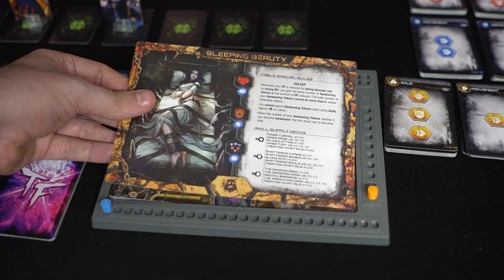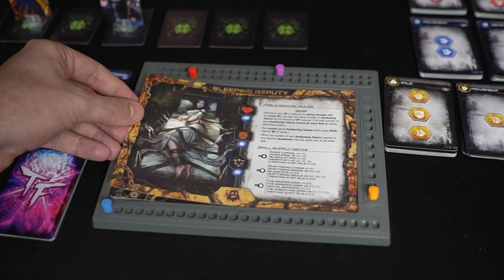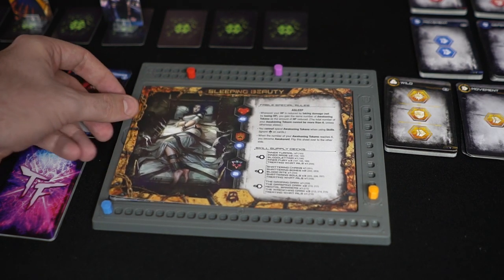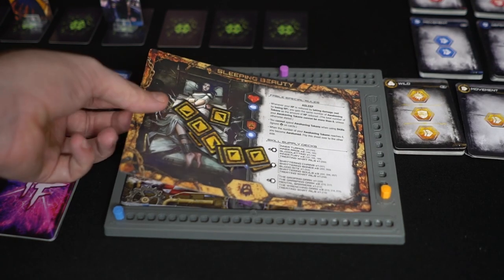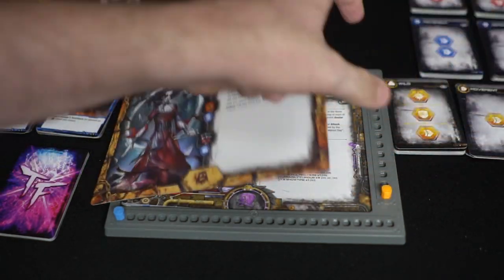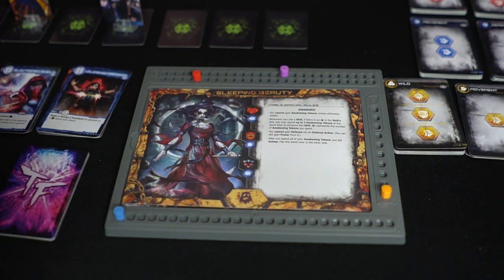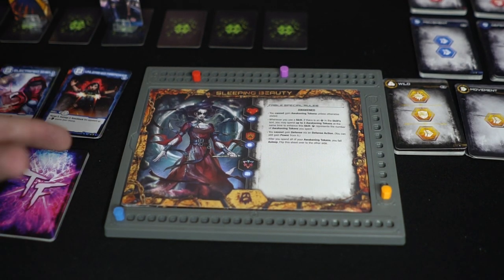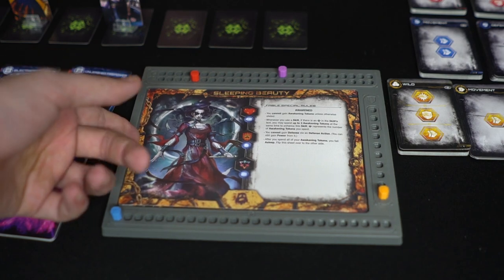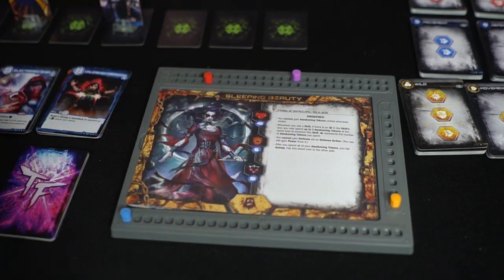Sleeping Beauty is actually really interesting because she starts off asleep. As she takes damage, she gains awake tokens. After she gains a certain amount of those tokens, you flip the character over and now she is awakened. The awakened character can utilize those tokens to do some powerful stuff. And once she uses all of her tokens, she's tired and goes back to her sleeping side.